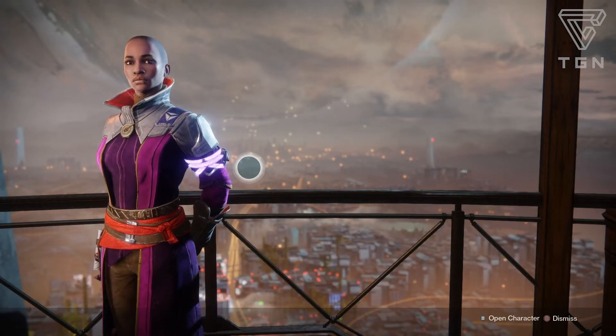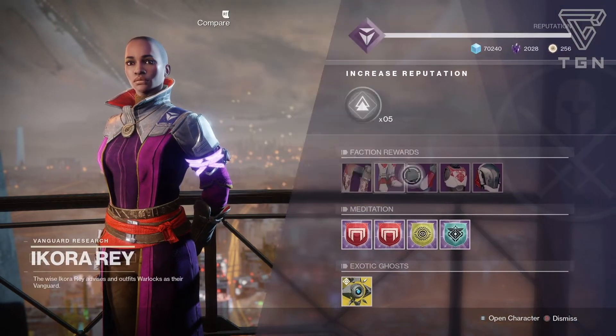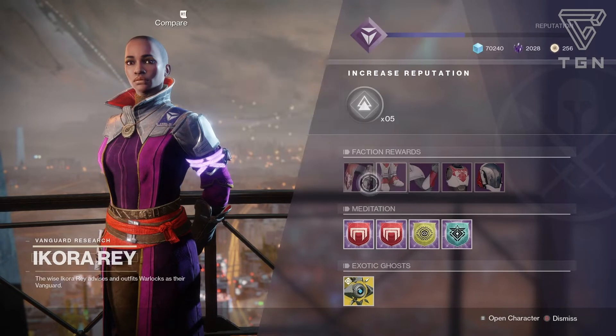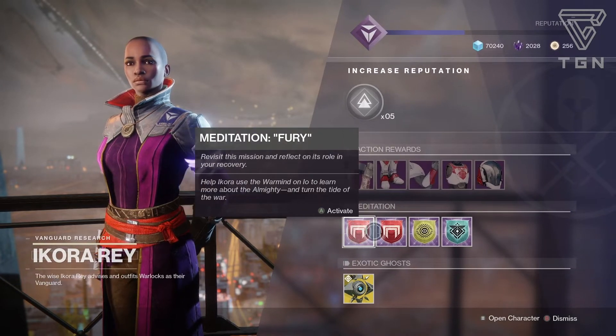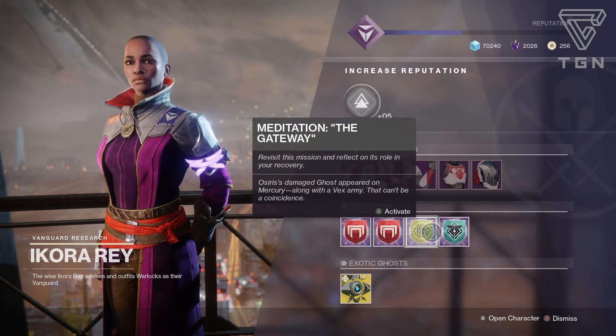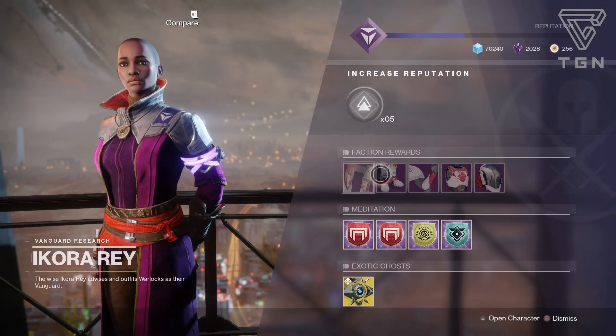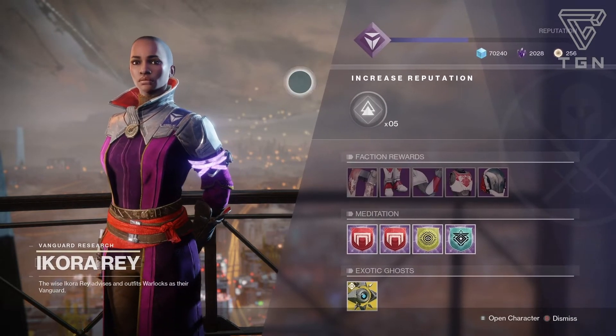Here at Ikora, let's check out her Meditation Missions. Complete Meditations to get Vanguard Research Tokens and earn this OG gear. This gear will not be here for long — once Forsaken is in, these will be gone. The missions available are Fury, Payback, the Gateway, and Will of a Thousand. Complete these, get the tokens, and rank her up if you want this OG gear.